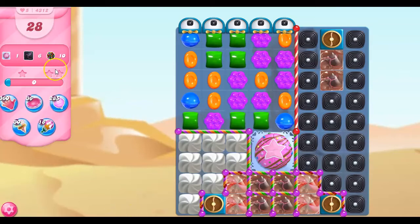Hi friends, this is Susie, your gaming guru, here to help you solve the puzzle of level 4312 in Candy Crush Saga, where we have 28 moves to do quite a bit.